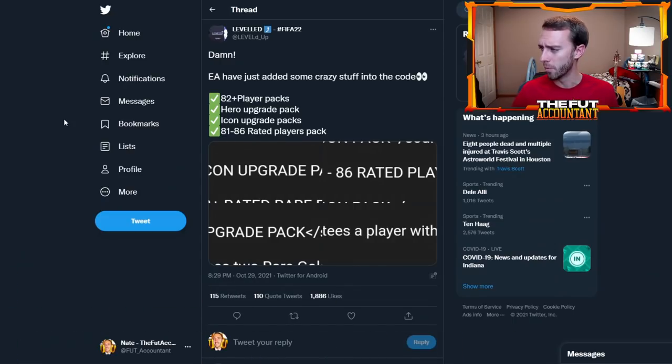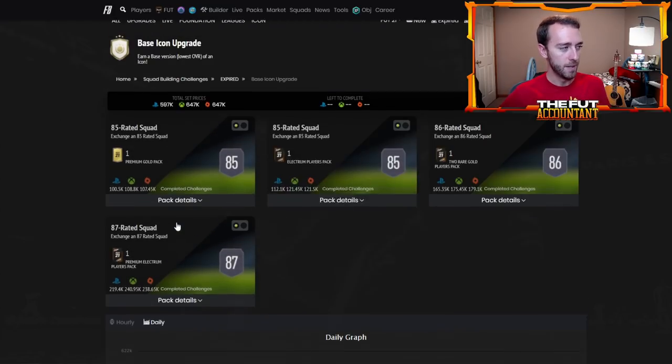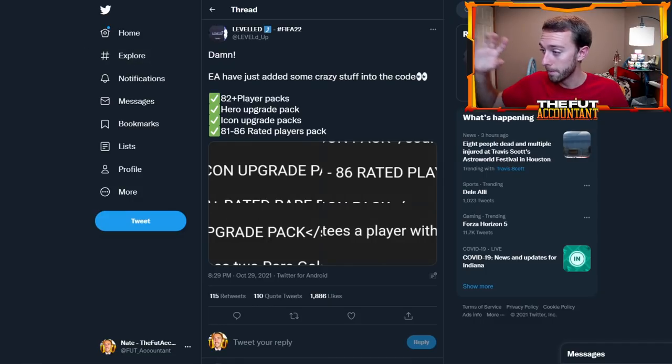Where is this all coming from? Well, here is the pack code — on October 29th they added an 81 to 86 players pack, which we've already seen in the game via the store. We've seen the hero upgrade pack. Now we have the 82-plus that has not been released yet, or the icon upgrade pack. Looking back at FIFA 22, they released the base icon upgrade on a Monday before Black Friday. I think this year they're going to do it a little bit earlier.